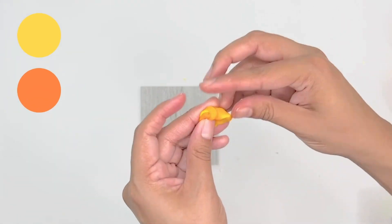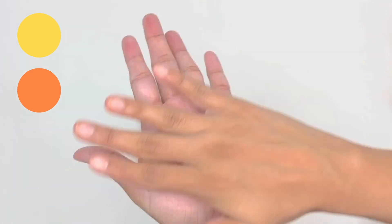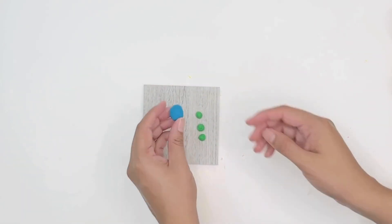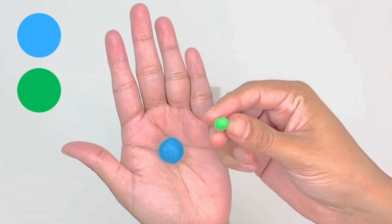Next, I'm using yellow and orange play-doh and I'm gonna gently mix them to give this planet the bright color it needs, because it is the brightest planet in our solar system. It's Venus!